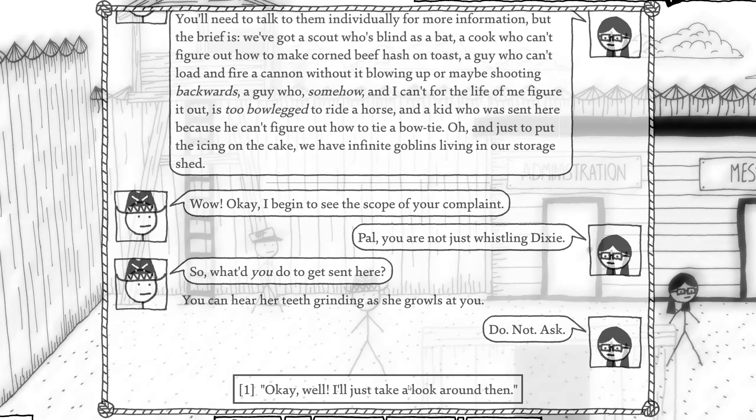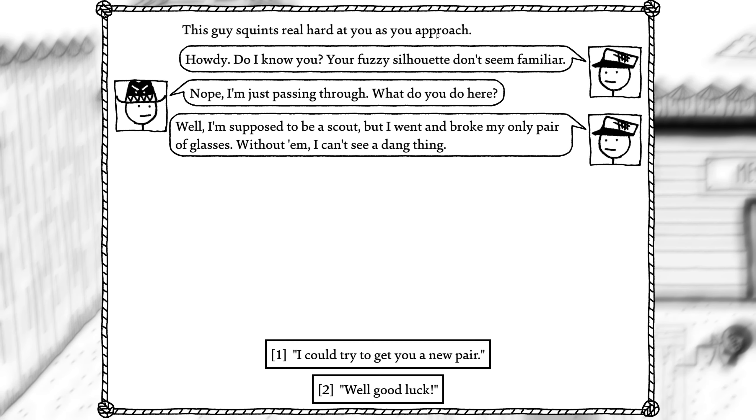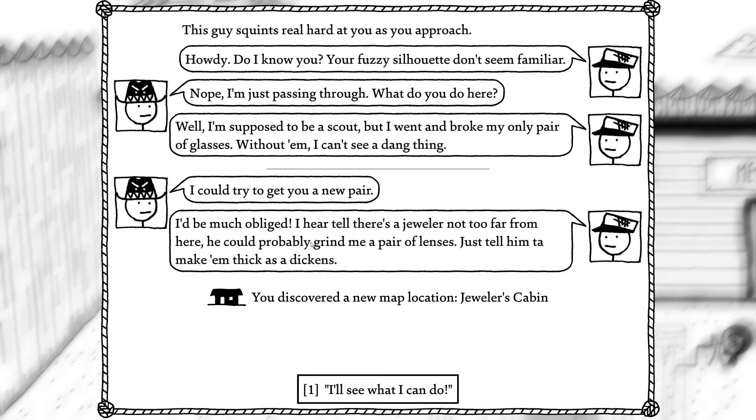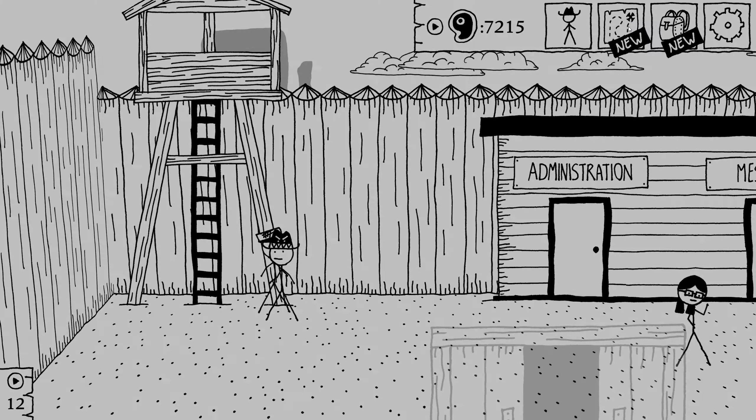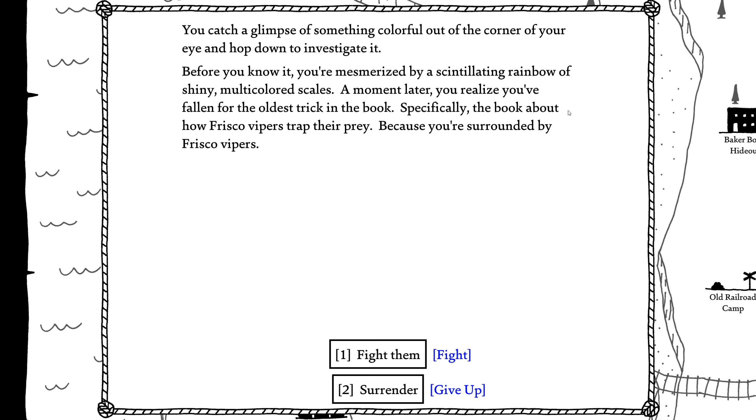So what would you do to get sent here? Do not ask. Let's take a look around. You the scout? Guys, Quincy, you're really hard. Howdy — that fuzzy silhouette doesn't seem familiar. I'm just passing through. What do you do here? I'm supposed to be a scout, but I went and broke my only pair of glasses. Without them I can't see a dang thing. I'll try to get you a new pair. I'd be much obliged — I hear there's a jeweler not too far off from here. Tell them to make it as thick as they go. Alright, let's find that jeweler's cabin and get him a pair of glasses.